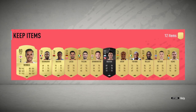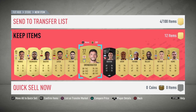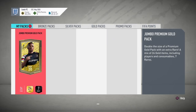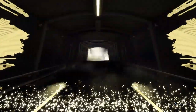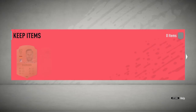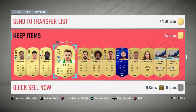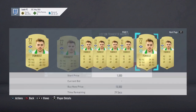Decent team I guess, decent overall. Next pack - Jumbo Premium Gold Pack, this should be something good. Oh, it's trash. Let's see - goalkeeper, Bauman. We get this guy, he has 93 pace, he should go for about 850.